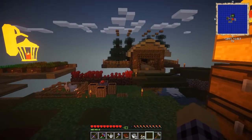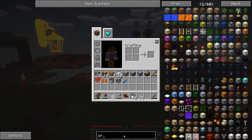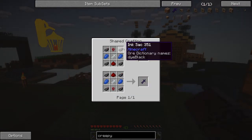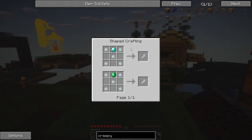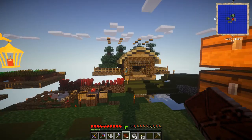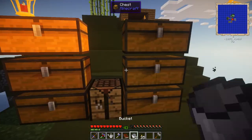I guess we could try getting that Enderman now. For that we needed the crude doll — or creepy doll. We needed the ink for that. Precious doll — oh, that is not cheap. What do we need for the precious doll again? That's porcelain clay and a diamond. Well, we can do that.